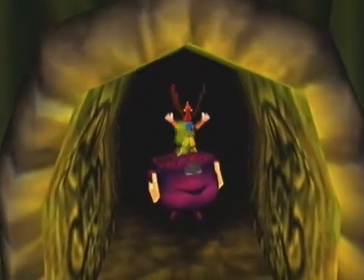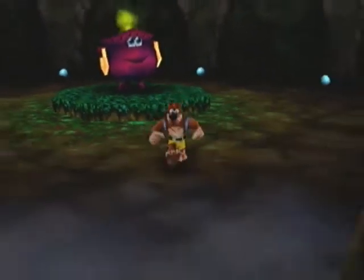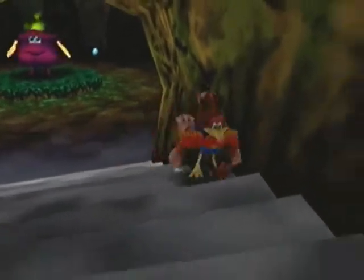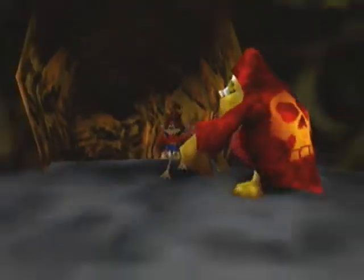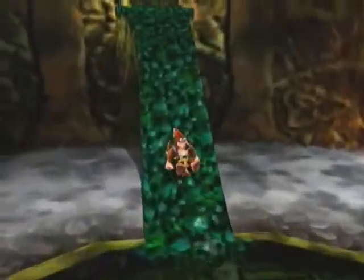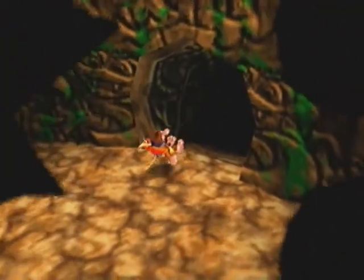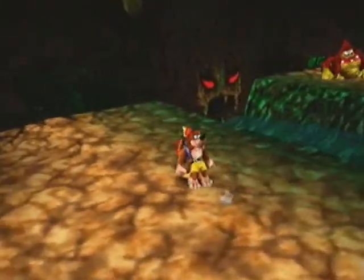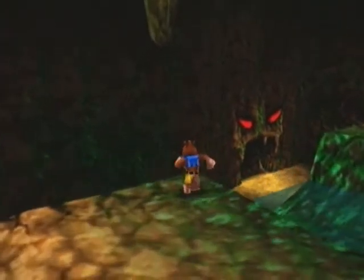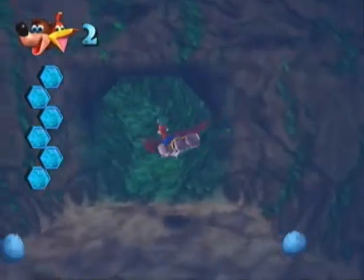Now it's time to open up Click Clock Wood. In order to do this, we have to backtrack quite a bit, but thankfully I can just shortcut around with my cauldrons that I've unlocked. We have to find the puzzle to Click Clock Wood, and being sneaky, clever little people, they hid it way up here at the beginning of the lair.